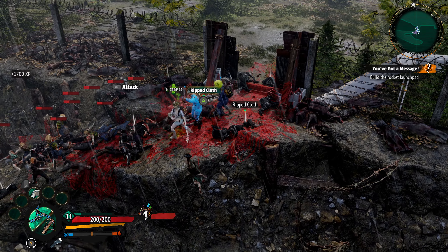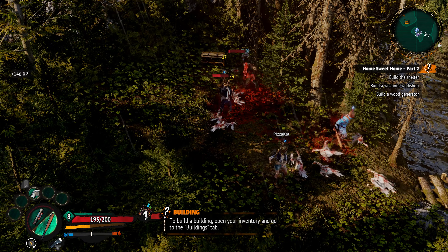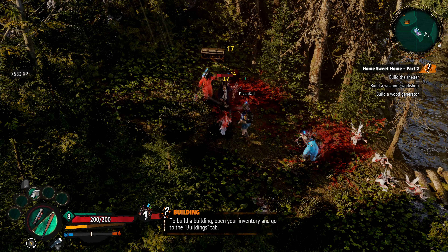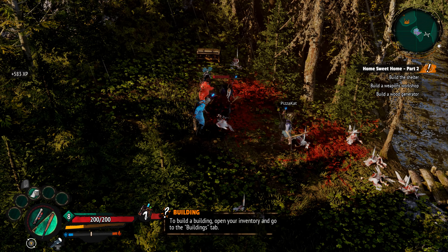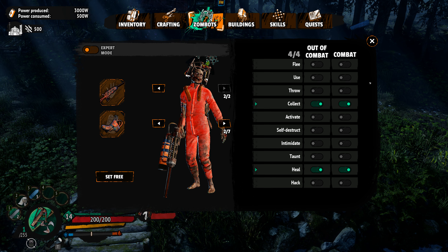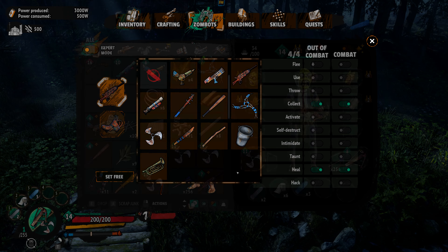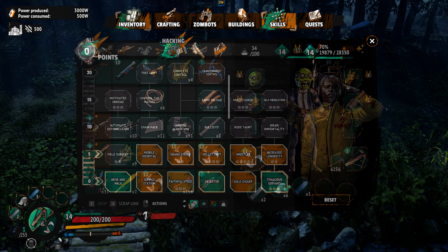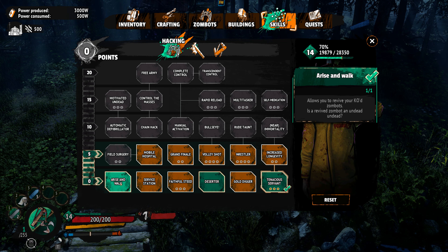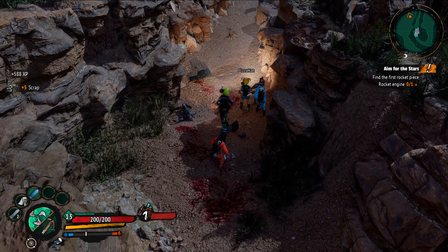Zombies are scattered all around the open world and can be defeated then controlled by using a crafted item called the hacking helmet. The controlled zombies can then be used to perform certain functions, such as healing, collecting resources, or fighting for you. The zombies, along with yourself, can be equipped with many weapons and armor, along with providing certain passive abilities through the progress of a skill tree. This opens the door for character builds to fit your playstyle.